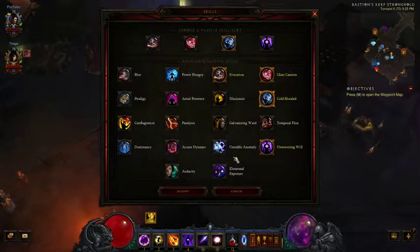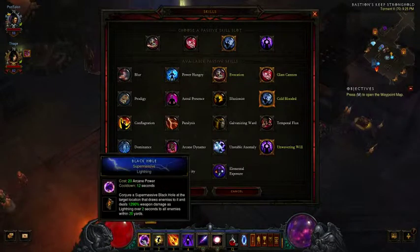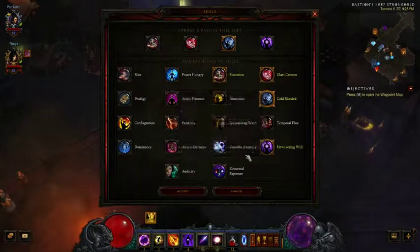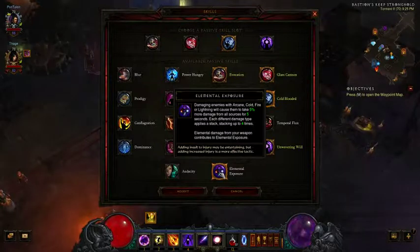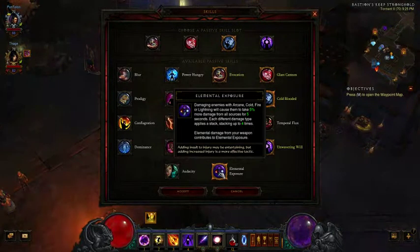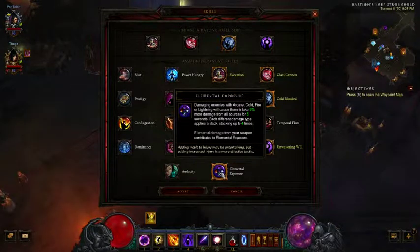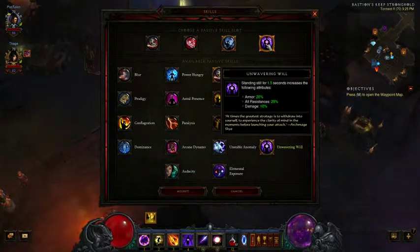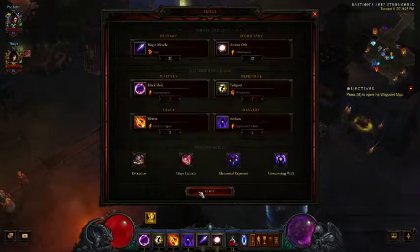I'm not cold-blooded anymore. In fact, most of my damage is going to be Arcane, with some fire and lightning mixed in. Something I could do is damage enemies with Arcane, Cold, Fire, or Lightning to cause them to take 5% more damage from all sources for 5 seconds. Each different damage type applies a stack, stacking up to 4 times. I think I might actually go with Elemental Exposure.